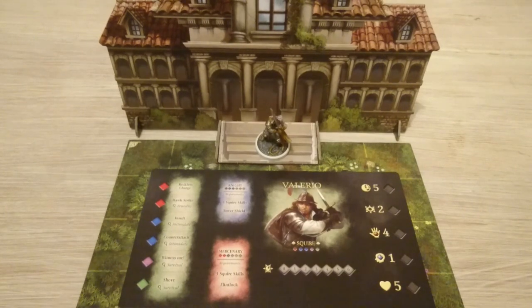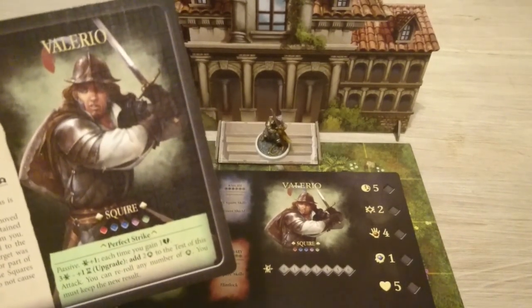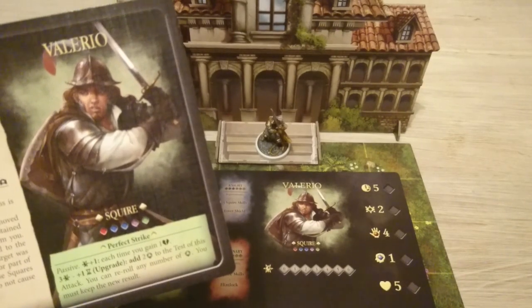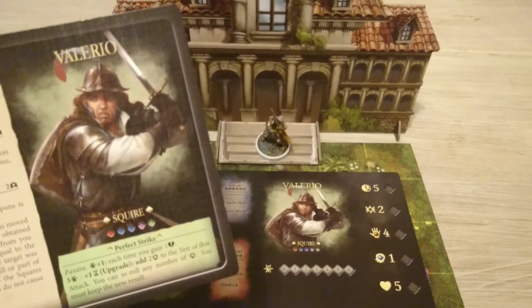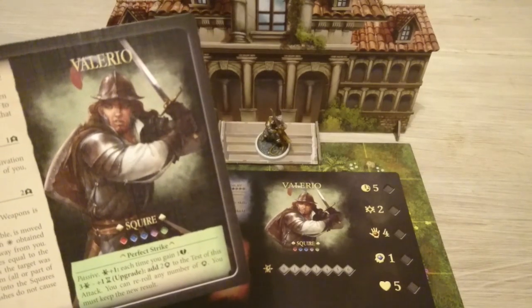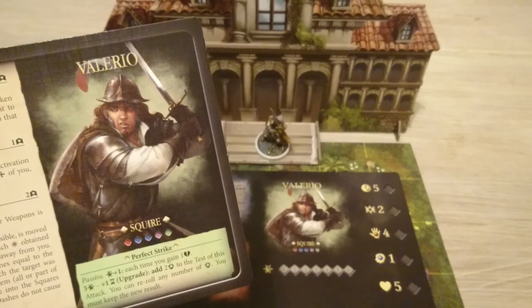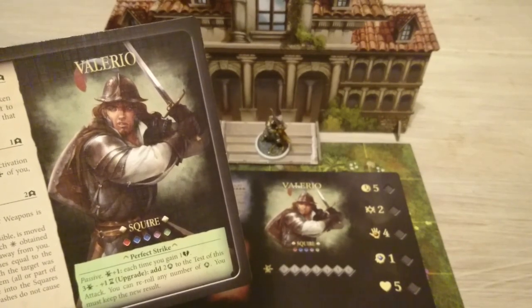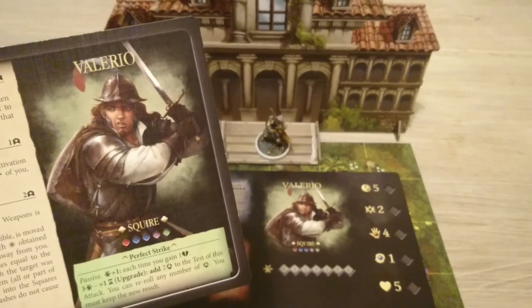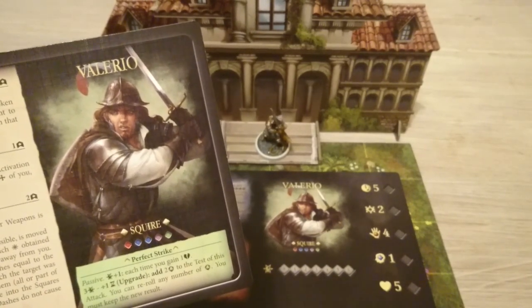Valerio's passive ability is Perfect Strike — he gains a hero point every time he gains a wound, so he just gets angrier as he takes damage. When he accumulates three hero points, he can add two dice to any attack and reroll any number of them. That's a pretty cool ability.